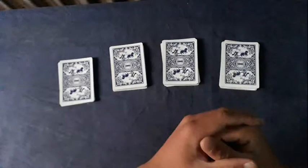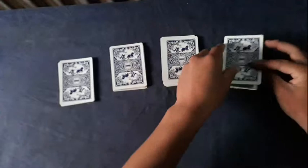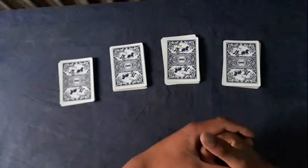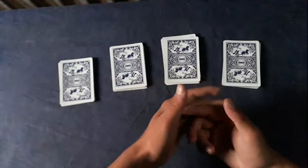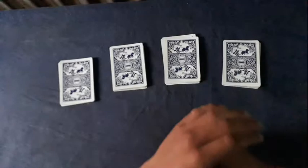Most people forget the card and the trick is messed up, so you have to remember which king the spectator selected. The king of clubs is here, and you look at the position of the king they selected. You then tell the spectators to choose any one of the piles. Let's say the spectator chooses that one — you tell them to give that pile to anybody other than themselves, and they will do that.